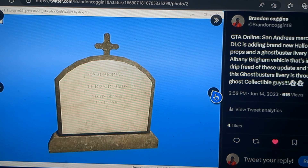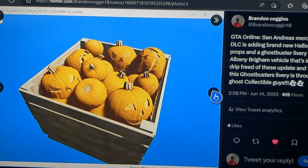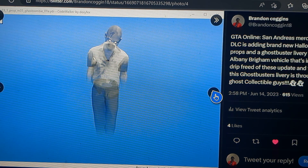So they've got a gravestone prop, a prop of a bucket or crate with pumpkins in it, and then a dead ghost prop.